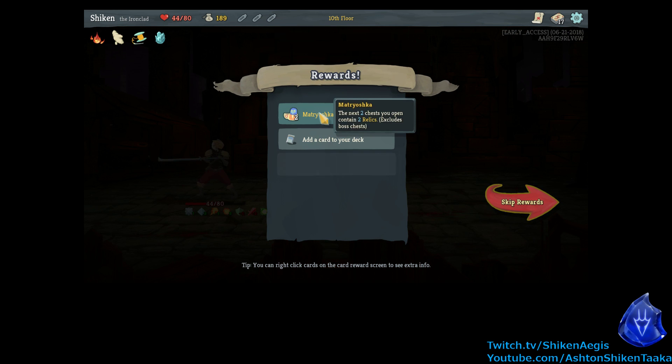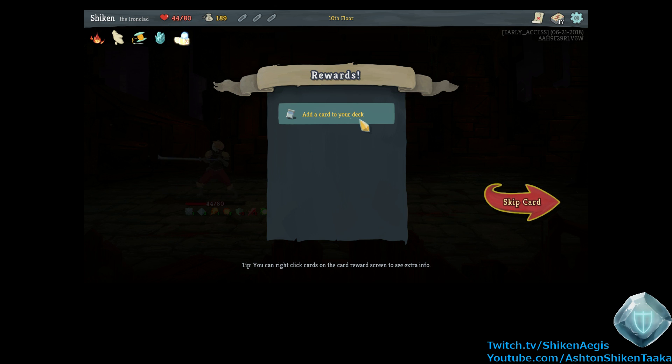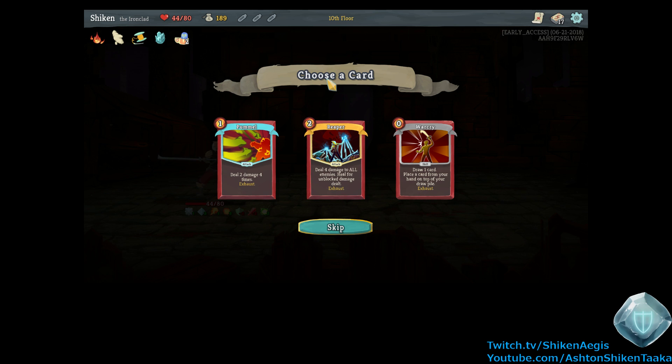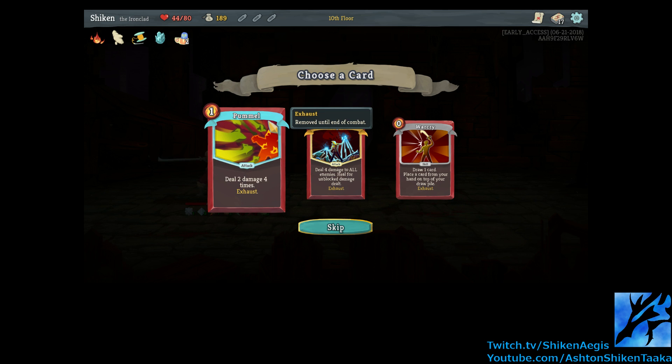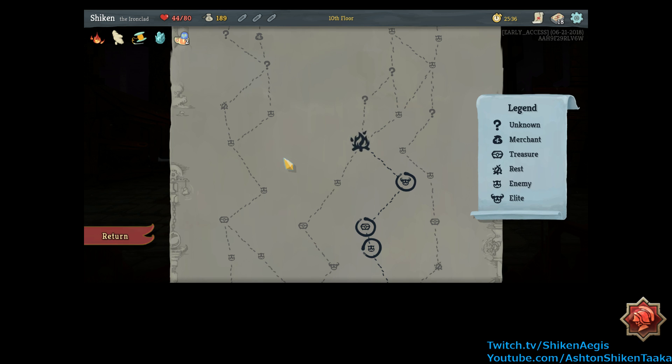The next two chests you open contain two relics, excludes boss chests. Okay, cool. A lot of relics. We could have another Reaper. We could have War Cry, which we don't really need. Or Pummel — deal two damage four times, and exhausts. That seems kind of meh. I'd rather have another heal card. Cool. Now we can finally go to a rest stop.